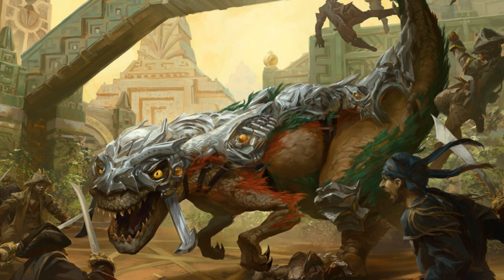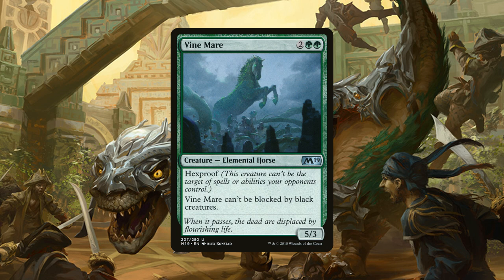And then we have 4 copies of Vine Mare, a 5/3 elemental horse for 2 generic and 2 green mana that has Hexproof and it can't be blocked by black creatures. Now this is Hexproof above and beyond because not only is it Hexproof, but it can't be blocked by black creatures and zombies are kind of a thing right now.